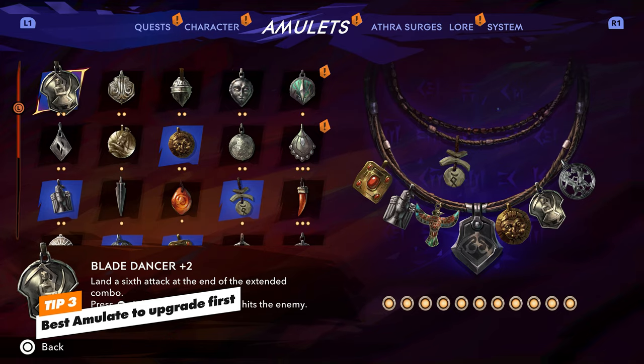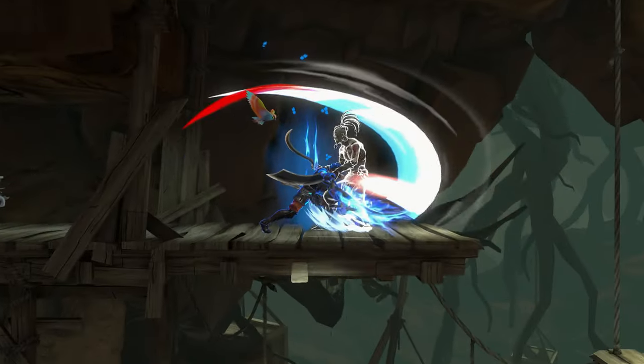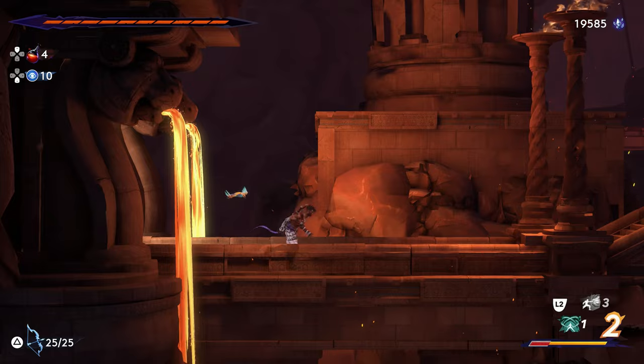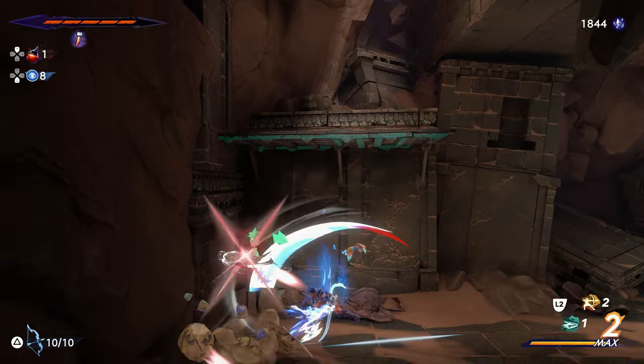If you're exploring everything, you'll find all the amulets eventually, but one you're given early on is Blade Dancer. It's great because it extends your normal combo. All amulets can be upgraded at the forge in the hub area, and Blade Dancer is a must because it extends your standard combo four times. Make this amulet a priority.